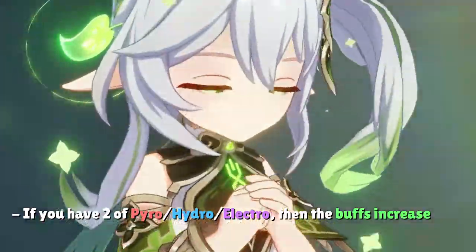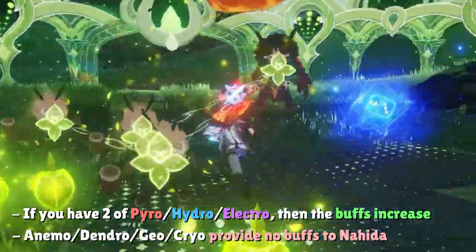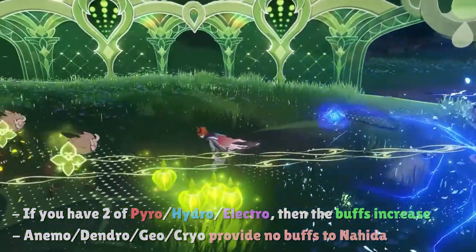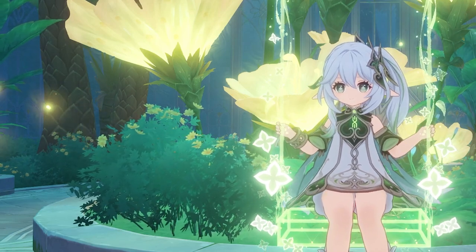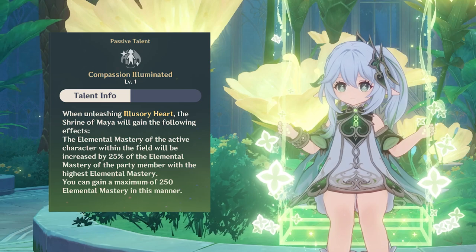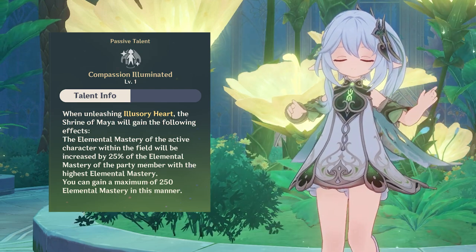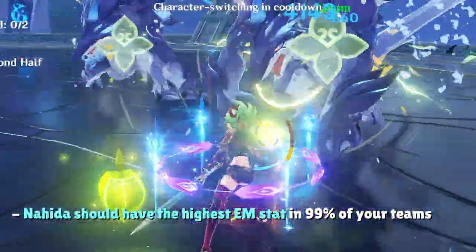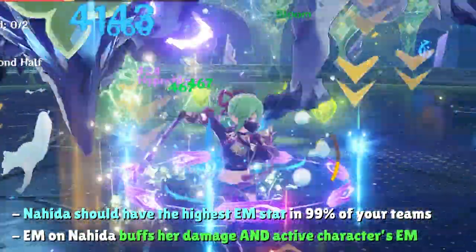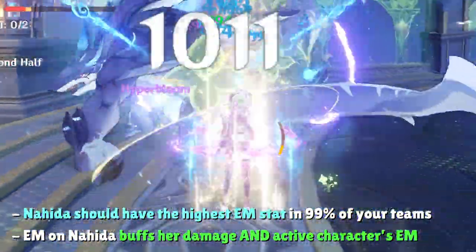Having two Pyro, Electro, or Hydro characters instead of just one will further increase the values of these buffs. Meanwhile, having Anemo, Dendro, Geo, or Cryo characters will have no effect for Nahida. What's really enticing about the Shrine of Maya comes from Nahida's first Ascension talent, which increases the active character's Elemental Mastery by 25% of the highest EM character on the team, capped at 250 EM. Not only will Nahida's EM build buff teammates, but it also increases Nahida's own damage via her second Ascension talent.